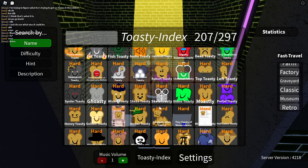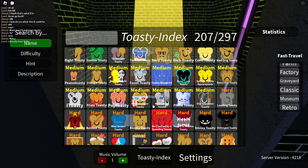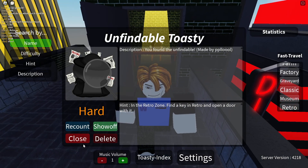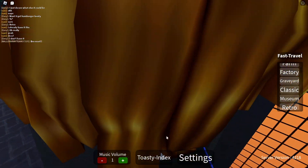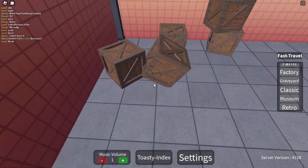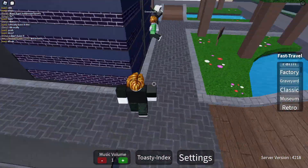Unfindable toasty. I got a key, but it was in the key here. I think it says for toasty formula. Click it, there's a key there, and teleport back.